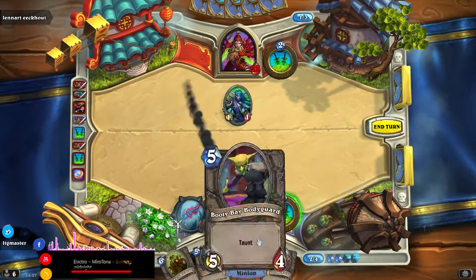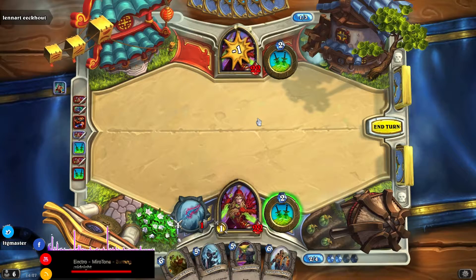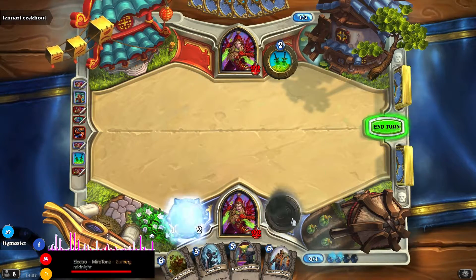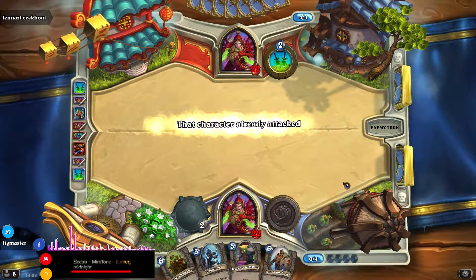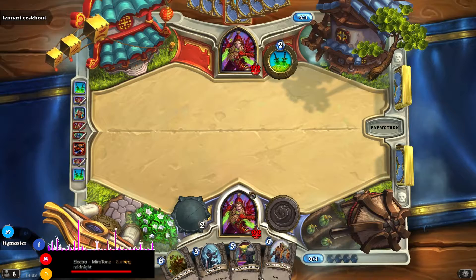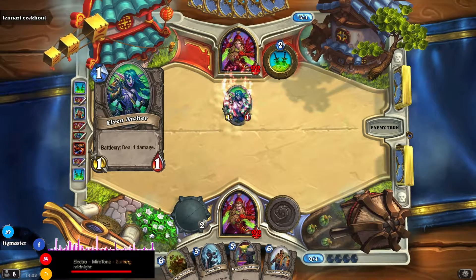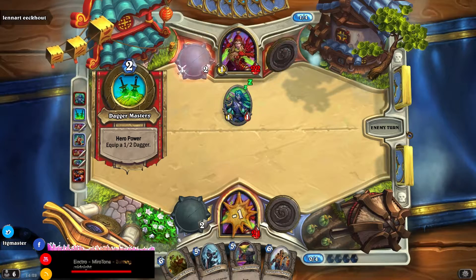I should probably let you win, because this is you getting to level 10, but probably not. That's not the best move ever, because now I can use the Battlecry again if I play it. That was the only thing I couldn't do. Then I'll play this one later on — I need another card for the synergy with this one. Deal damage. Equip daggers and straight to the face.